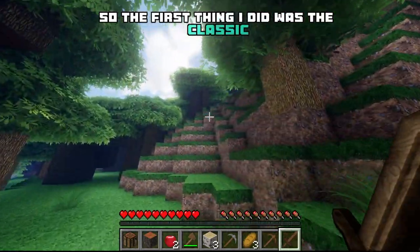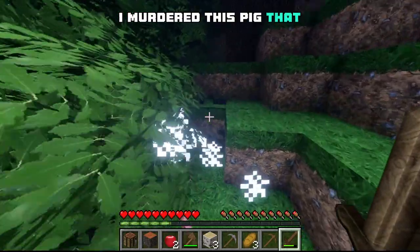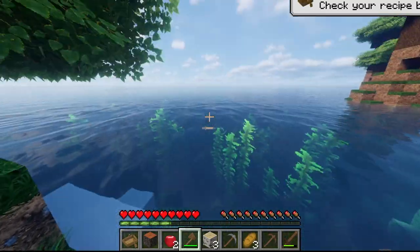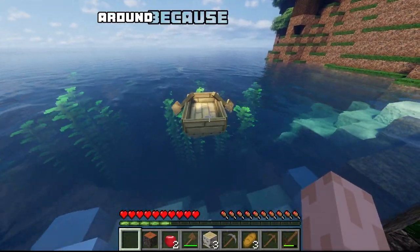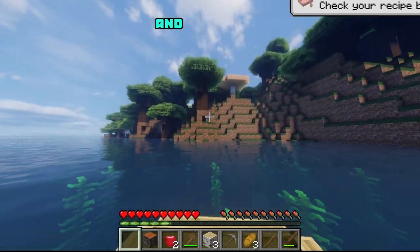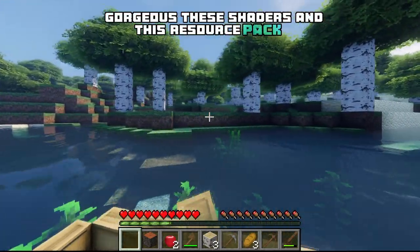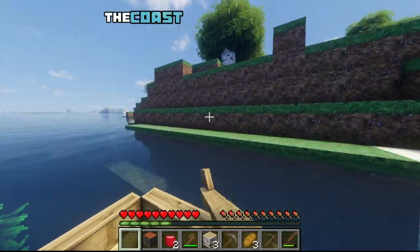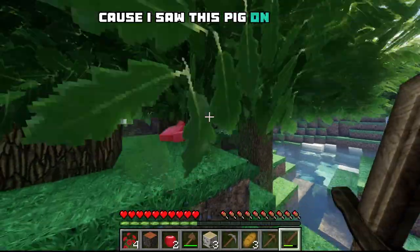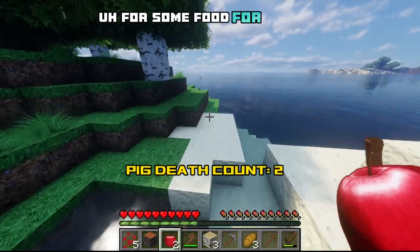So the first thing I did was the classic getting a bunch of wood and making a crafting table. I murdered this pig that I found, got some food, and then right away I noticed that I was right by the coast. So I wanted to create a boat and just have a look around because I'm not setting up base in a dark forest — it's just so inconvenient.